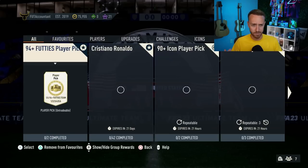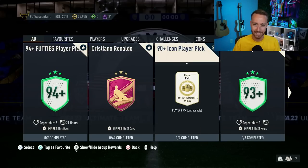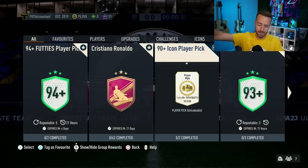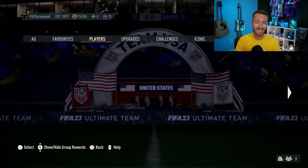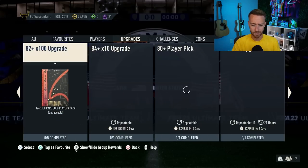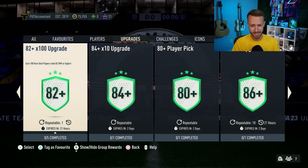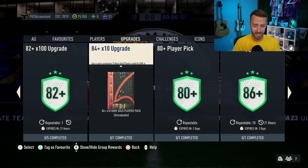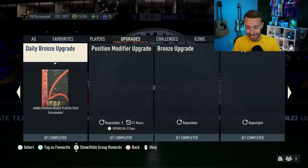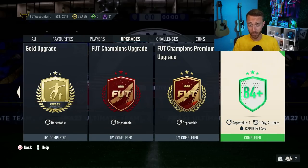SBCs today on Saturday — besides a potential Messi or Neymar 99-rated — we do have a couple SBCs expiring: 93-plus player pick and a 90-plus. I would imagine that this 93-plus comes back. I'd be fine if I never see the 90-plus player pick again — this SBC shouldn't even be here, it's cluttering up the menus. I think there might be a couple other SBCs expiring today in terms of upgrades. The 82 times 100 is going away today — have we even seen the 83 times 100? Why not just drop that? Today might be a day where we get some upgrade packs and then maybe another 99-rated Footies player SBC.